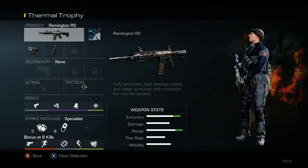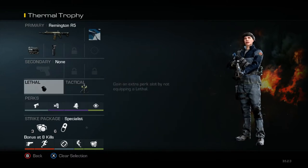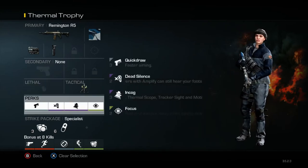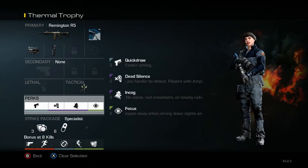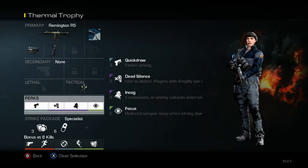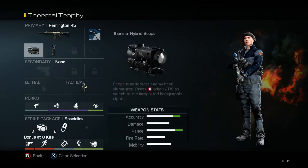Next one is my thermal trophy class, and this is one where if we already have map control, this is what I want to use — especially if they're using nade, stuns, and smoke. I've got thermal, Incog, and a trophy system, so I'm very, very hard to kill. A well-placed nade while my trophy is not down could work, but this is a pretty solid class. You don't want to pull it out right away because it doesn't have any mobility. This is one for mid to late game once you already have map control. You can switch out with somebody, push up, get on that spawn trap, and just stay there for quite a while. If you get set up right they shouldn't be able to challenge you easily from the front — a very, very good slaying class mid to late game.